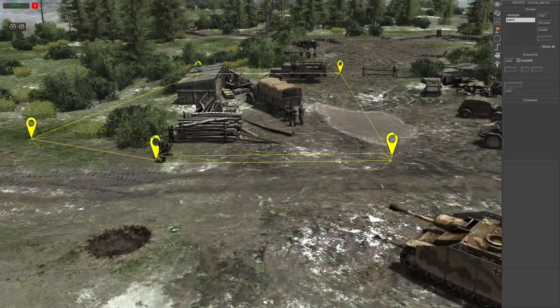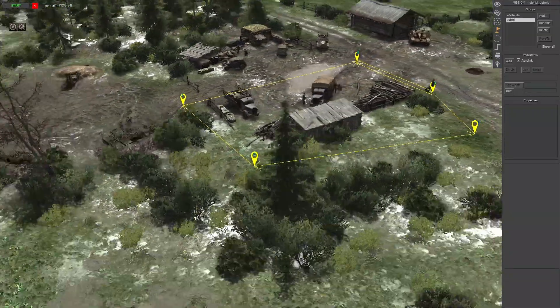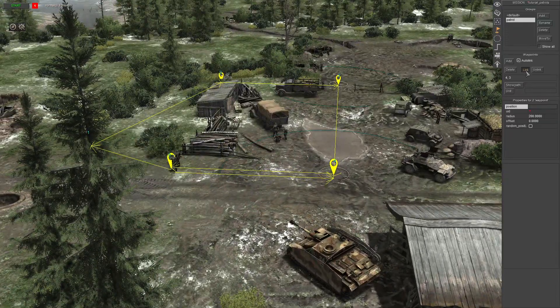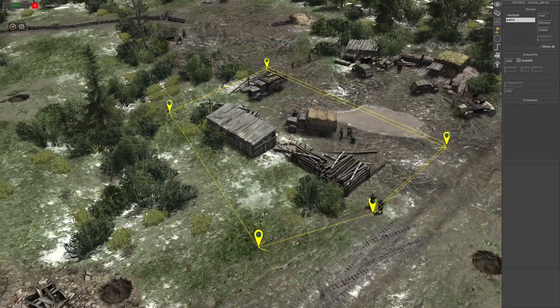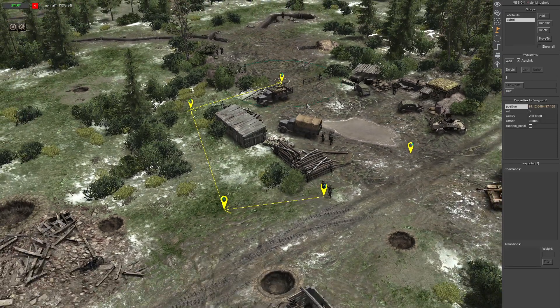To set up bidirectional linking properly, select the first waypoint, Shift-select the second one, and go through doing all of them all the way around. Basically when you program the patrols there's a chance they'll go either the forward direction or the backwards direction. For the purpose of this tutorial we're just going to leave it in the forward direction.